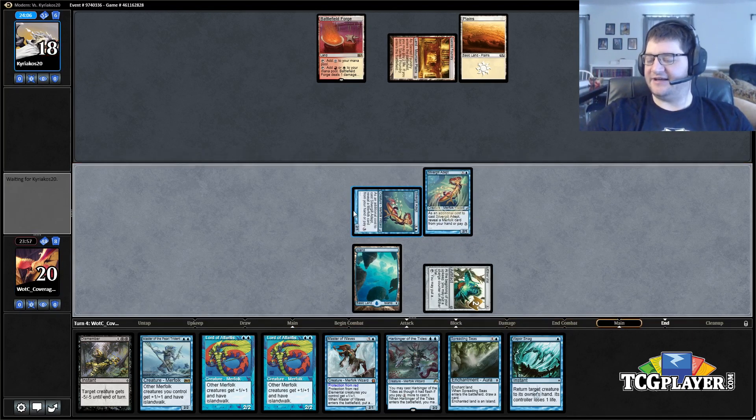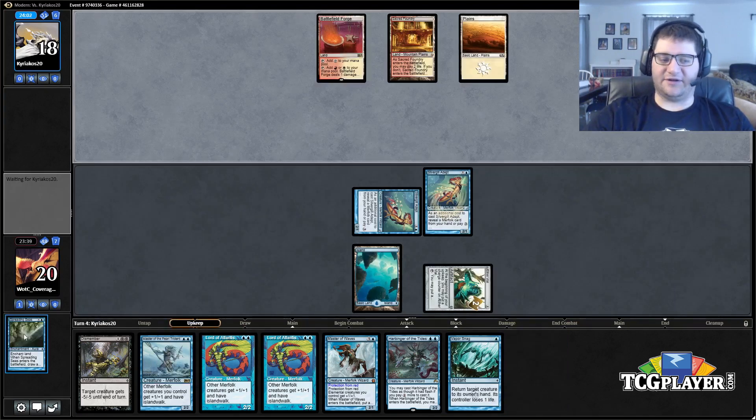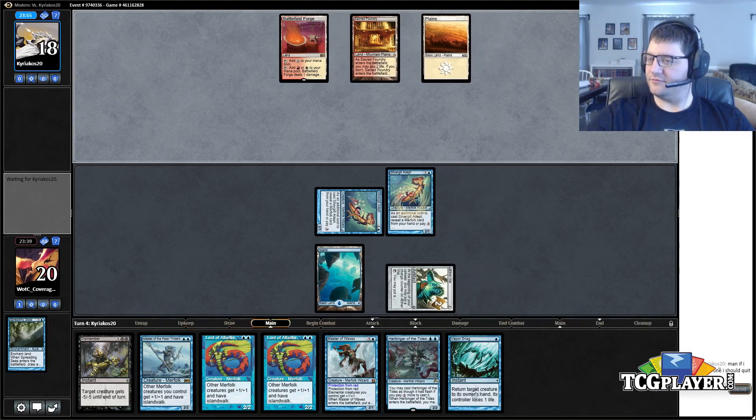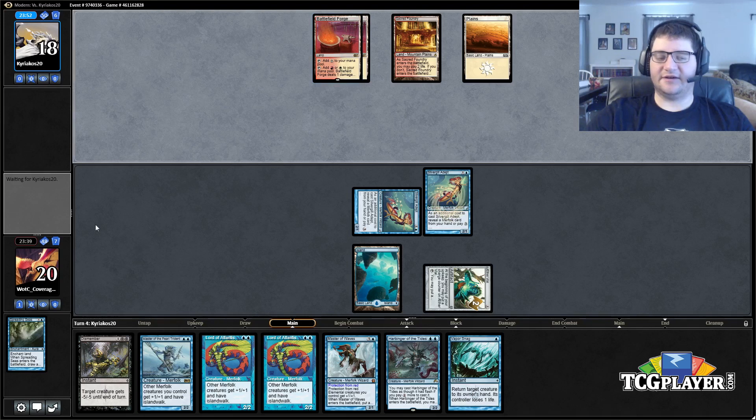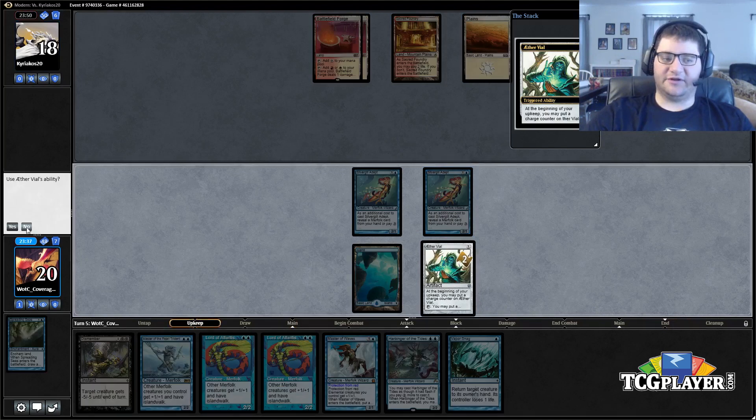I'm almost tempted to pitch the Harbinger because he hasn't played anything. I want the Vapor Snag — if he tries to kill one of my guys I can save it with a Snag — and I want the Dismember if he plays something. I think that's fine getting rid of this too. Let's see — is this going to be a rat? Nothing. I'm not sure what we're up against here.